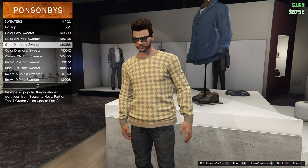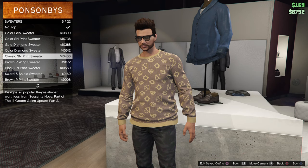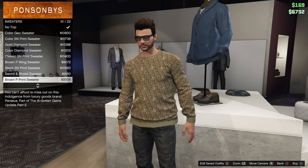Now we're taking a look at all the new clothing items in Ill-Gotten Games Part 2. These are mainly all sweaters for the new stuff — there's a couple pairs of shoes you'll see in a minute. I'll let you see these here.